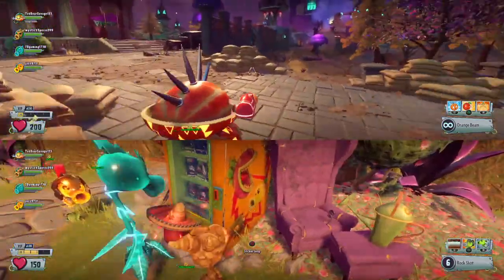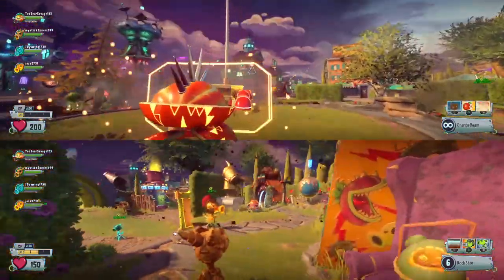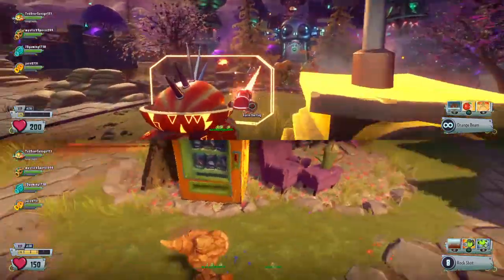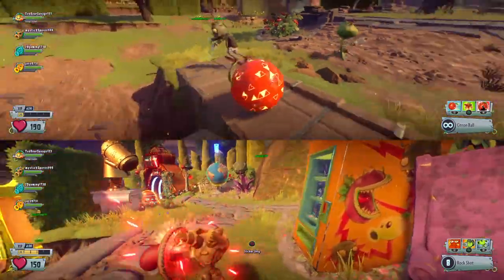It used to do 3 and 4, but they buffed him to do 3 and 5. And his Empeach does 13 damage now instead of 10. His shield lasts longer too. Basically this Citron is just really easy to make combos with — cause it's a normal Citron, nothing special about him. In my opinion, number 5 is taken by the normal Citron.